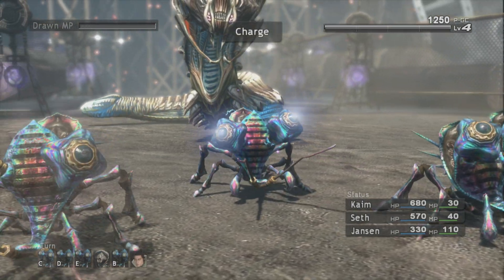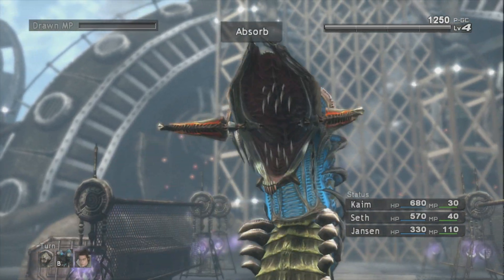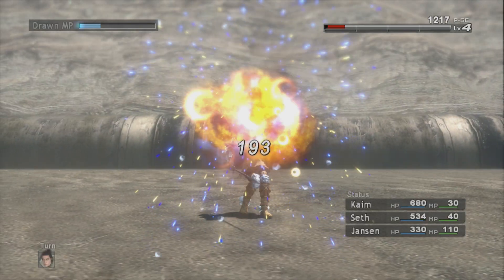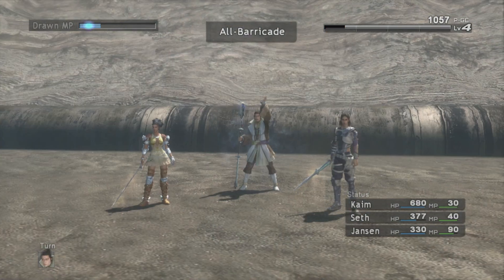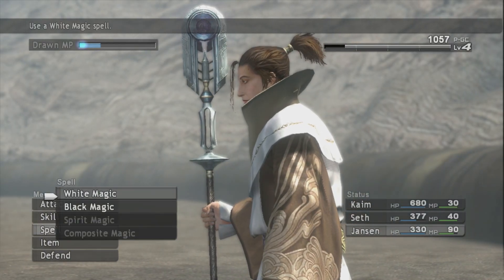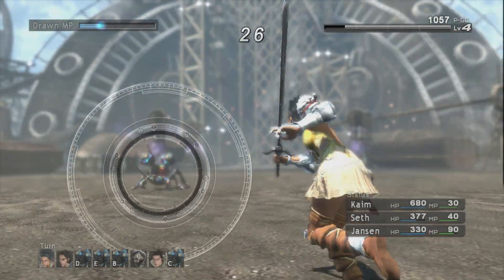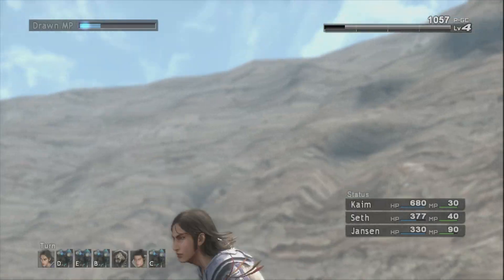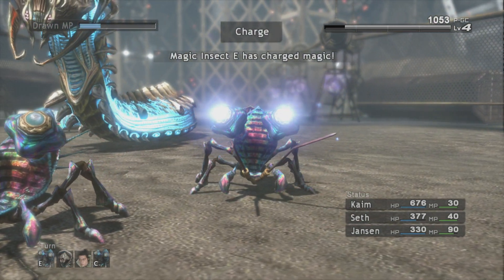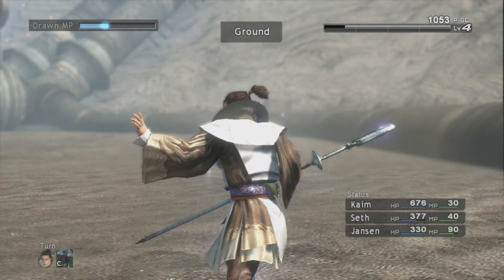Look at that damage! The boss will keep absorbing MP from the little guys, so the idea is to keep the little guys as low as possible. We'll do that and get Jensen to use Ground on the next one.